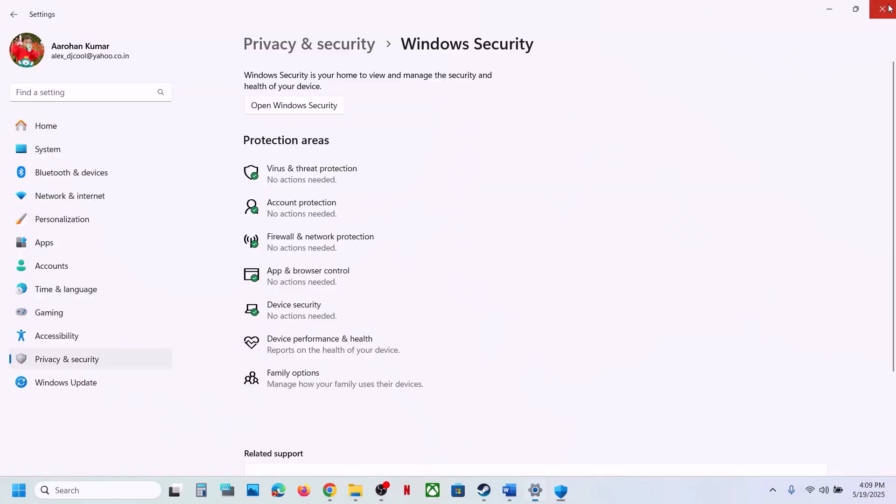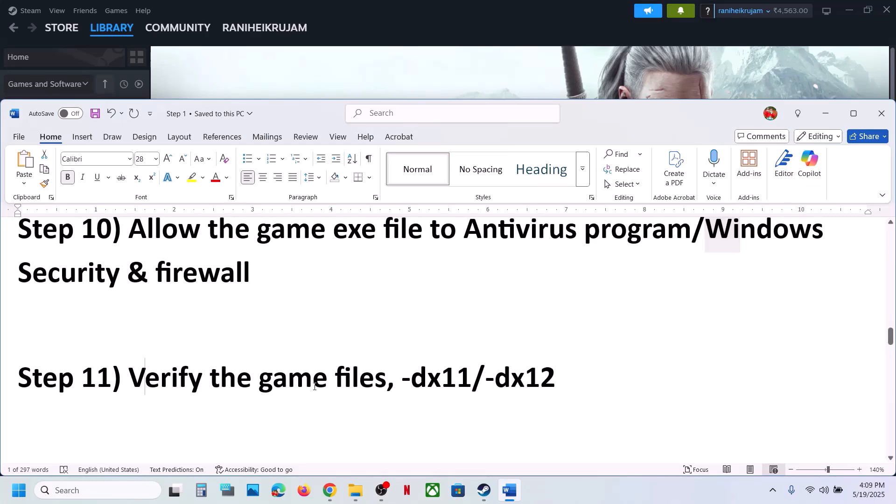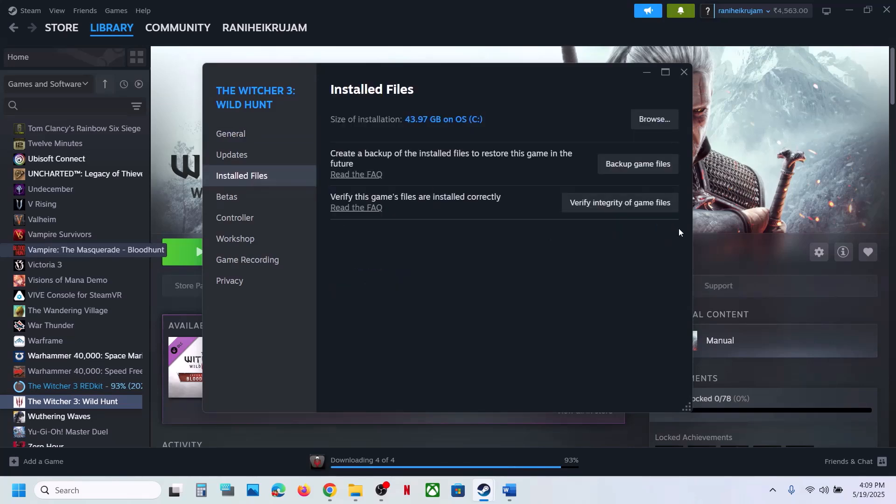The next step is to verify the game files. Go to Steam, right-click on the game, select Properties, go to the Installed Files tab, and click Verify Integrity of Game Files. Once verification is 100% complete, launch the game and check.